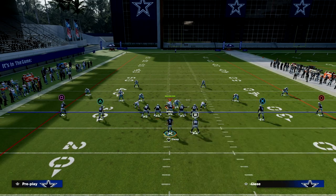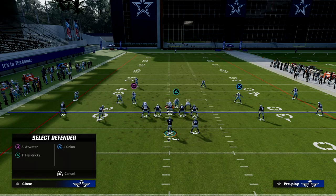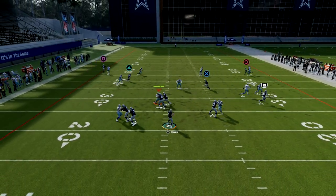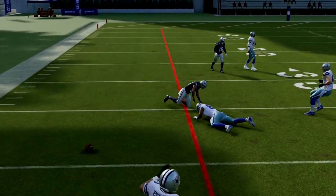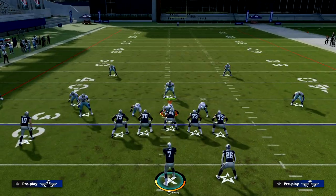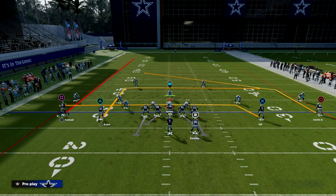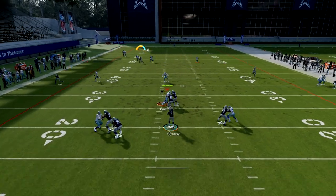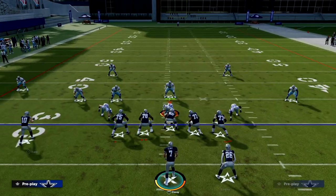Running this against match: a lot of times this post route, because of how sharply it cuts, has a massive advantage. What you'll see is the safety looks like he's going to double-team but he just doesn't. Even if they have KO abilities, it's basically man-to-man — match is essentially a zone man-to-man defense. Because we have such a sharp-cutting post route, match coverage is not going to cover it as well, so you can fit it into pockets.